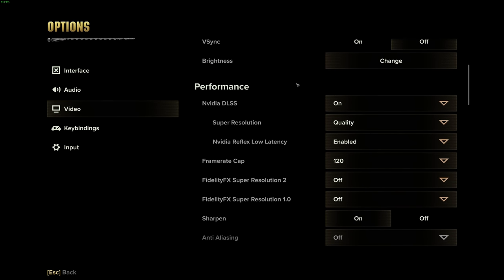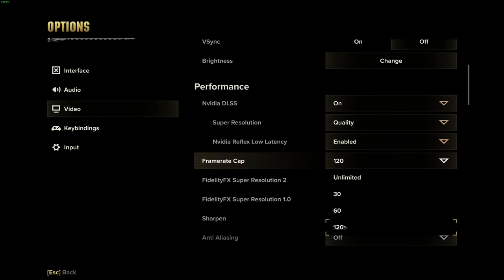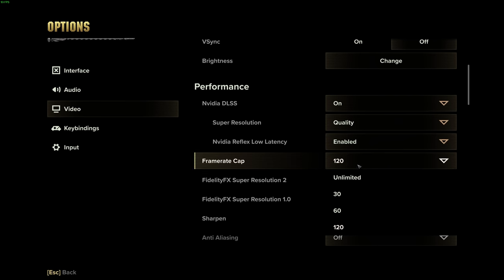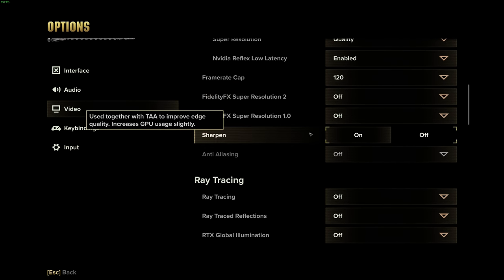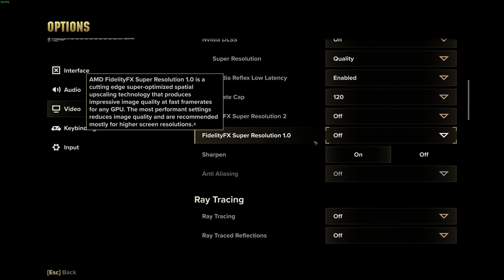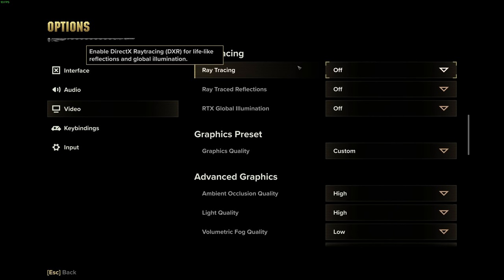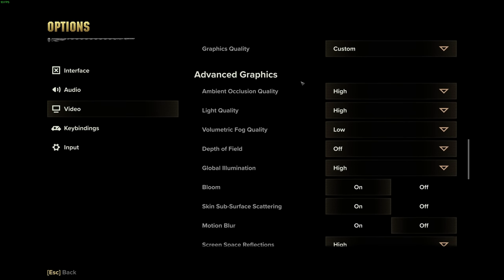Make sure your frame rate cap matches your monitor or is at 120 — they don't seem to have 144 or higher — but don't have it on unlimited. Those are wasted frames. Put sharpen on, especially if you use DLSS or FSR — we'll talk about those shortly along with anti-aliasing. Shut off ray tracing regardless of your card; it doesn't seem to be well optimized. I've tried every configuration — high, low, off — just shut it off. Even running a 3090 Ti, it's really going to tax your system.